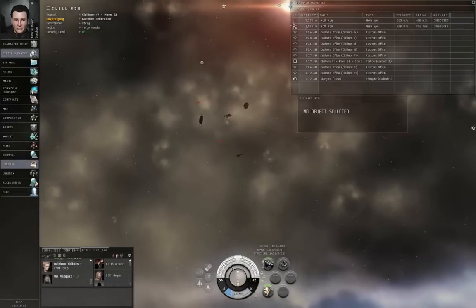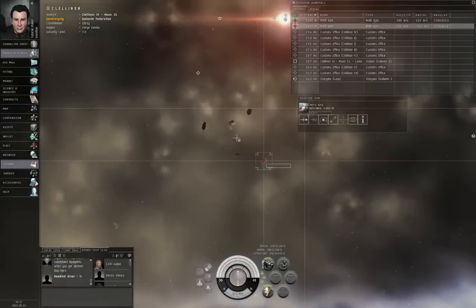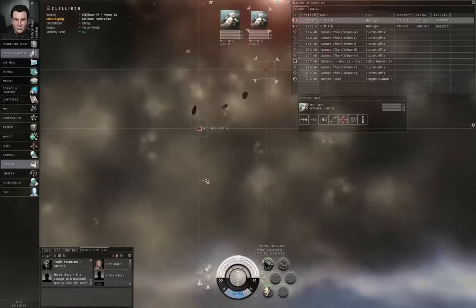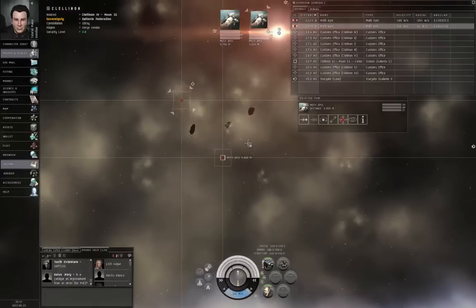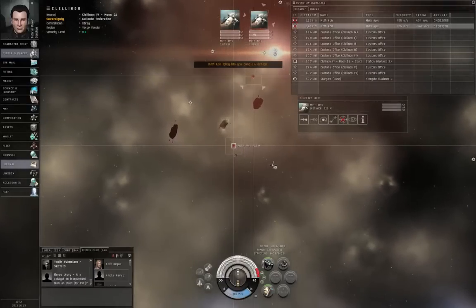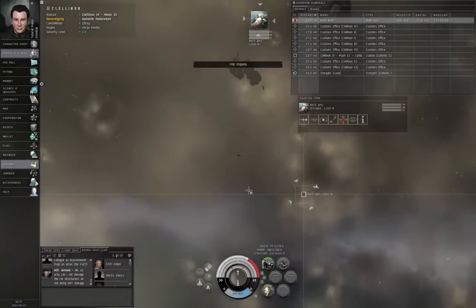Alright, you first notice the hostiles, so control left-click both of them. You also notice the rocks over there, so let's double-click in that general direction because we may need to get closer. Now these hostiles are rogue drones — artificial intelligences that got loose and are wreaking havoc all over the place. They are a threat to space travelers everywhere. You may have noticed the little square corners — they appeared yellow at first, meaning they got a target lock, and then they turned red, meaning they're doing something hostile. Let's hit control-spacebar — I think we're close enough to the rocks.